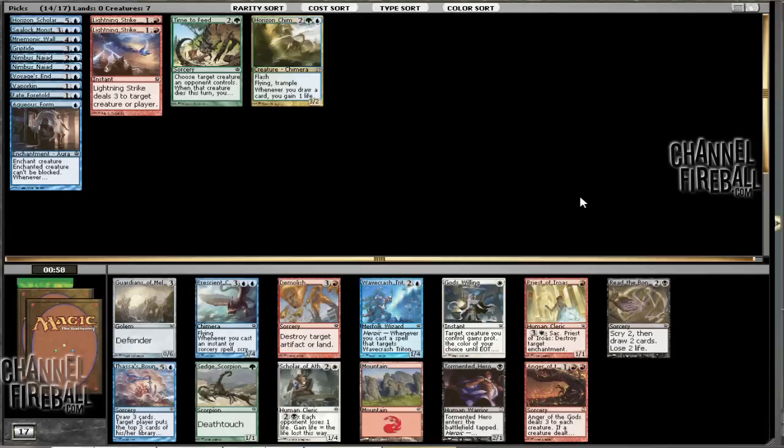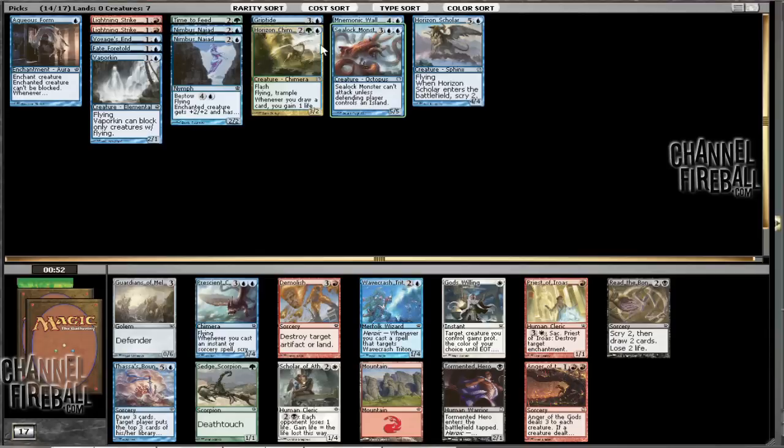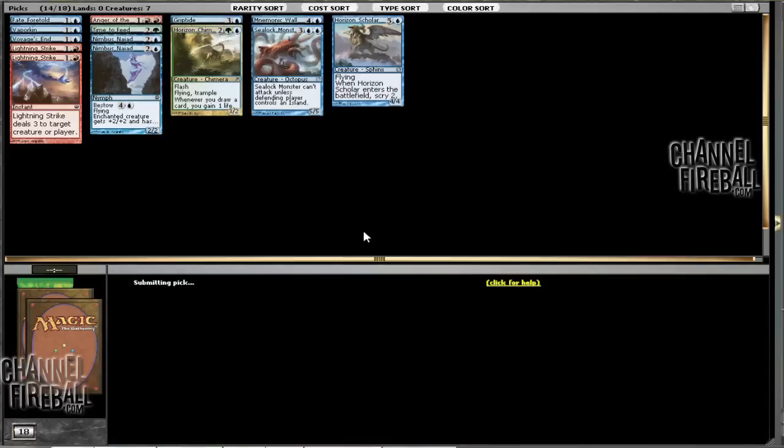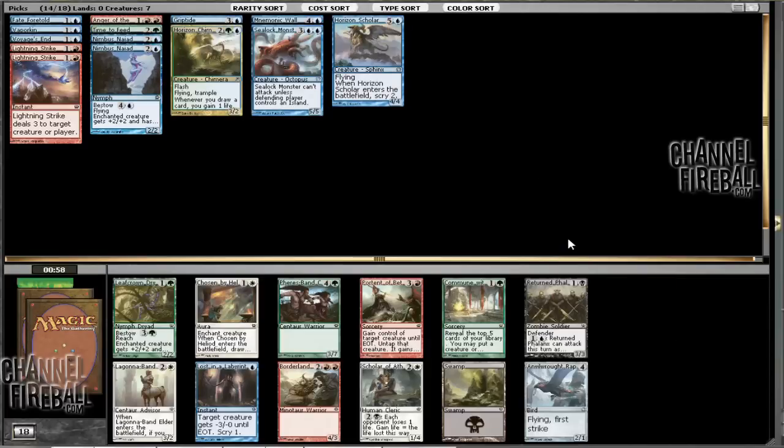There's an Anger of the Gods, which is potentially good. Anger of the Gods is quite an interesting card because it's not good with Vaporkin, obviously, but I don't necessarily have to be aggressive with the cards I have. I don't have many creatures yet. Or I could just take the Chimera. I think Anger of the Gods has a higher payout, even if it's just a sideboard card.